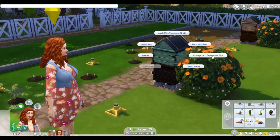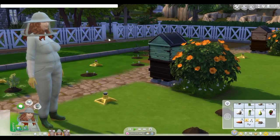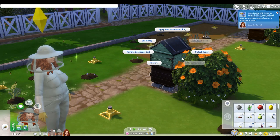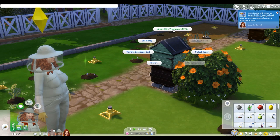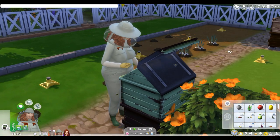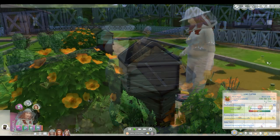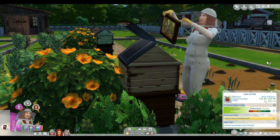The last option is to change into the beekeeper suit. At first glance it seems not really useful because when you're wearing it you can't bond with the bees or collect swarms, which is a big part of what you'll be doing with the bee box. But it is useful because you can't get stung while you have it on. So it's good for collecting or selling honey, treating mites, and for mischievous sims who want their playful buff without getting stung.